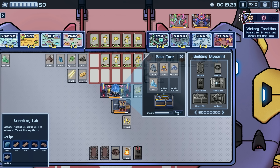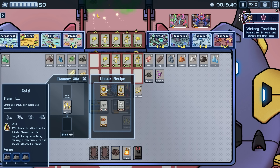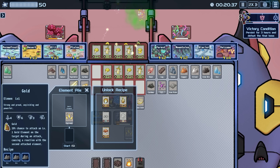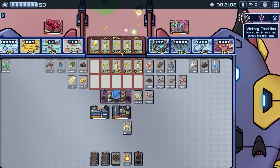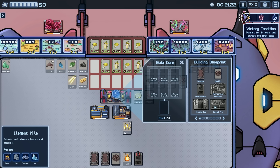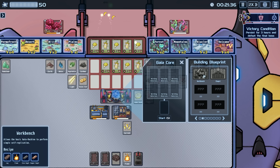We have a breeding lab — requires glass, wood, wood, earth, earth, and iron plate. Where do we get wood from? I have no idea. Unlock recipe: gold, wood, earth — 20% chance to attack and attach a level one earth element on a target during attack, causing a reaction with a second attachment. Earth — the birthplace and foundation for everything. Do these give guys a bonus or are these just more attack units? Not sure, but let's try one.